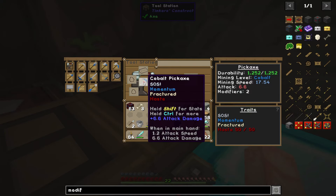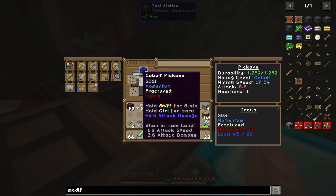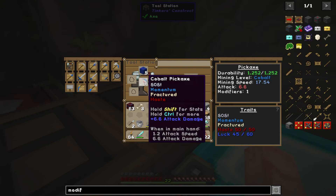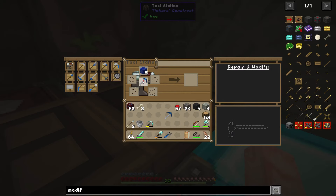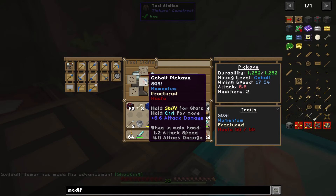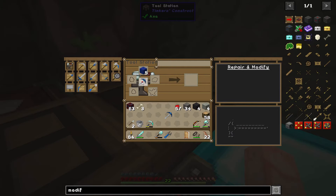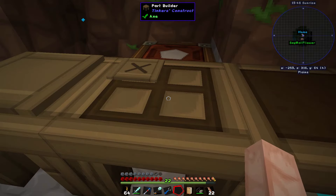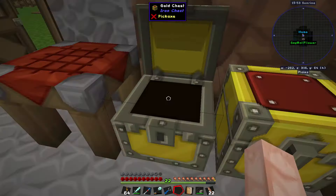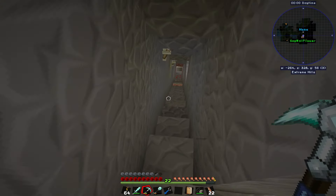We may also want some fortune on this. Lapis gives 45 out of 60 luck. I'm not quite sure what it'll do for us yet. It's not pulling the pick out — I think because it's not maxed out yet. So I'm going to leave this pickaxe here for Flower and go try to find some more lapis. Might as well use whatever diamond pick I have left while I'm down there.